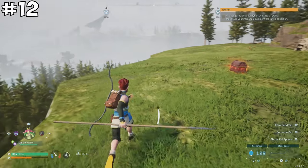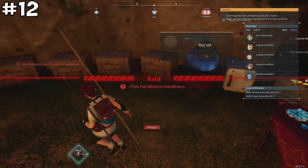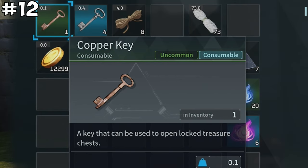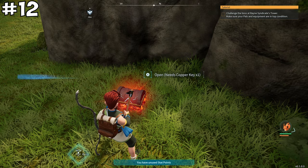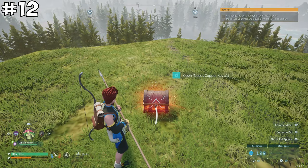As you explore — especially after defending your base during raids — you'll find different rarity keys. Always carry them with you; they weigh very little so they won't impact your weight capacity much. You don't want to stumble across a locked chest in the wild only to realize you left your keys back at home base.